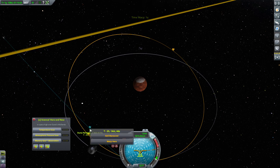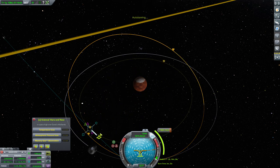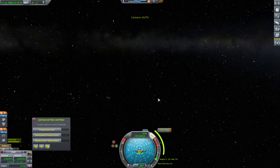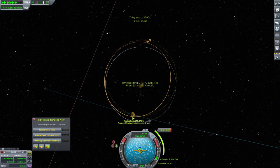So the idea was that we would add a maneuver here that would just circularize this, and this would then be automatically done. We'll just bring it down to about where the apoapsis would be — about right here. That was pre-programmed in the flight computer, because there's no way I would have launched that without this plan in mind. It's going to circularize, and then we'll execute this node.